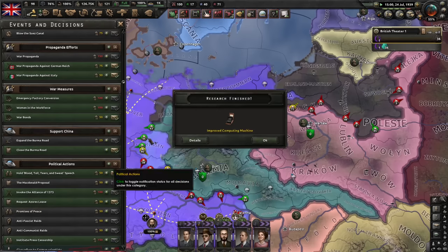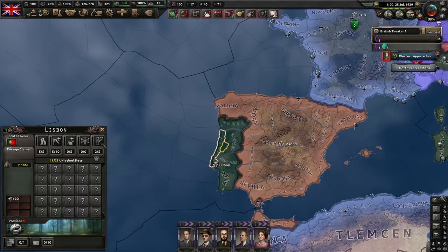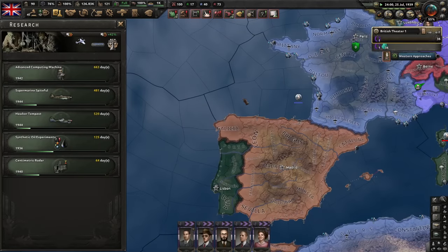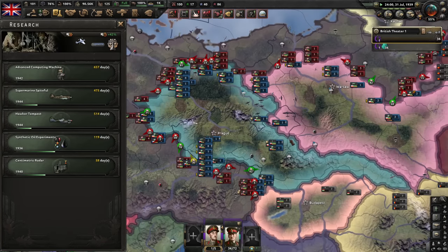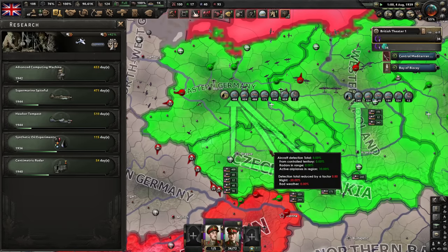Let's not do a focus right now — save that political power for other stuff. Invoke the alliance. Let's improve relations with Portugal. Better computing machines. This is looking quite promising, as long as Poland doesn't capitulate. If Poland capitulates, it's not going to be so great. But we do have air superiority with lots of CAS everywhere.